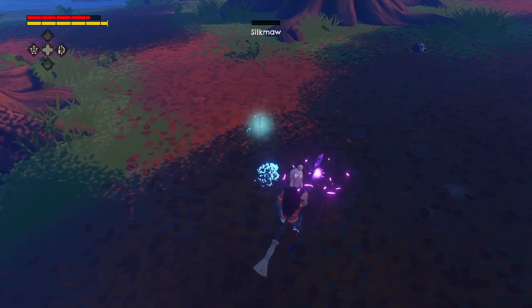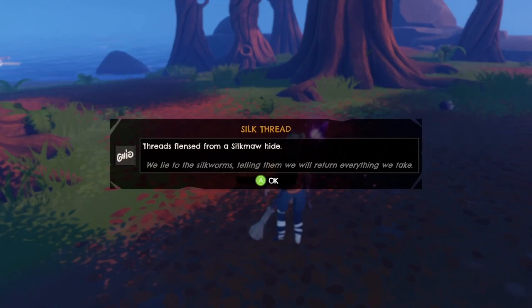What's that monster from? What do you drop for me — silk? What can I do with silk? Threads from silk hide... lie on silkworms. Tell we — lie to the silkworms, telling them we will return everything we take.